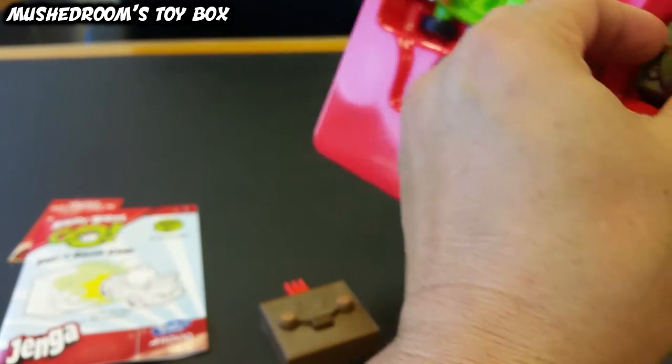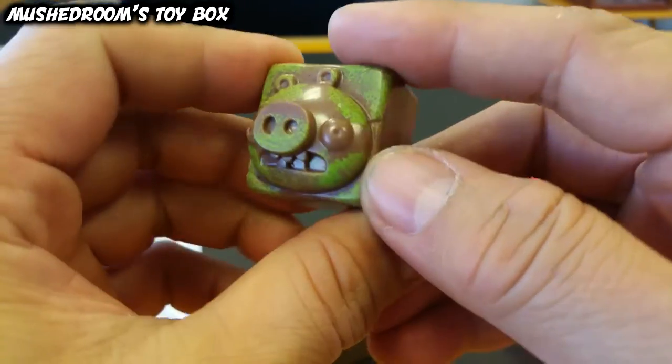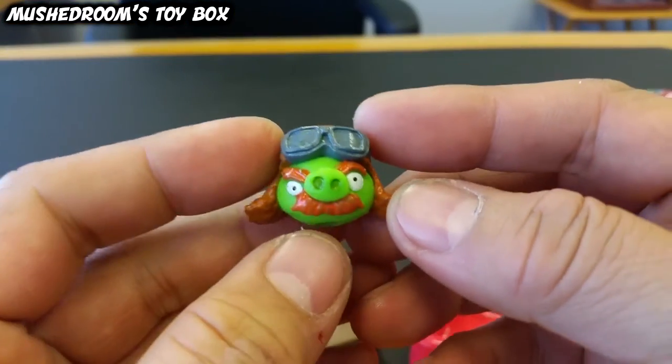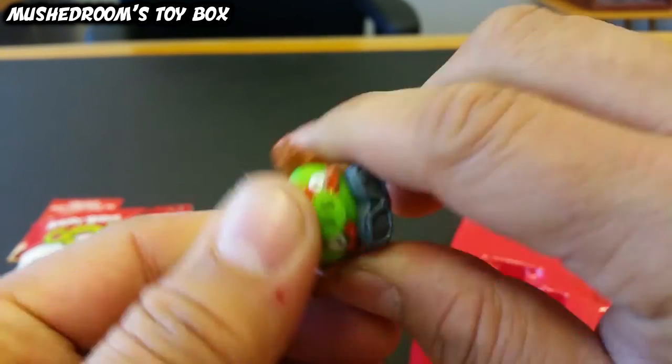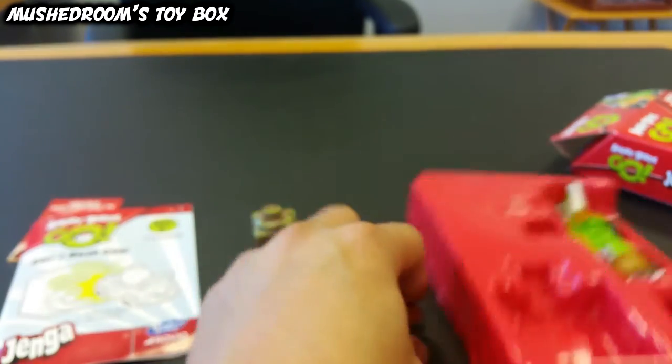Let's look at our pig block — he's a little fungus block. Let's look at our Foreman Pig — pretty cool detail. He's a squishy one, so you don't have to worry about hurting yourself if you throw him or anything like that.